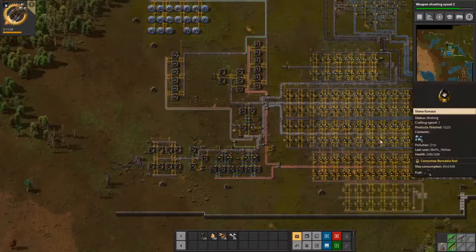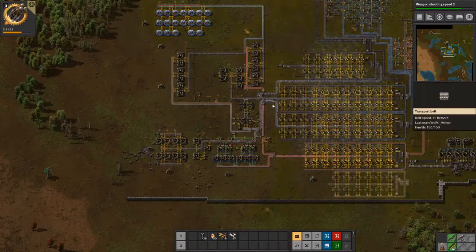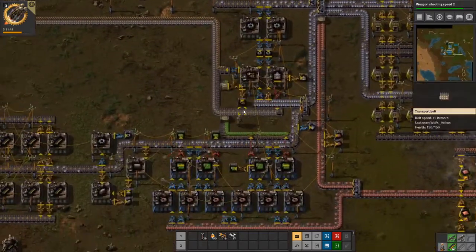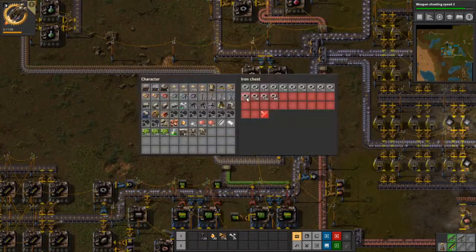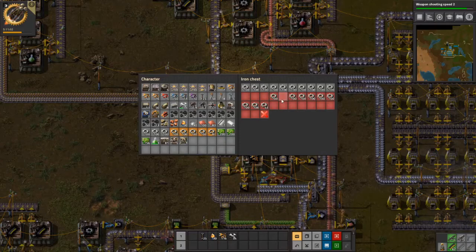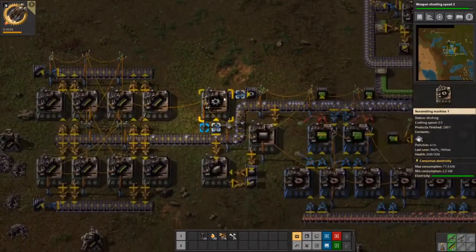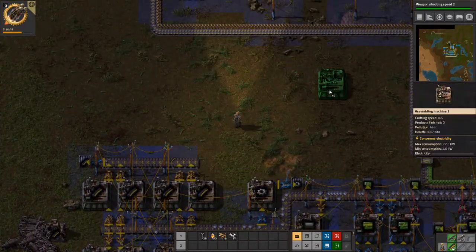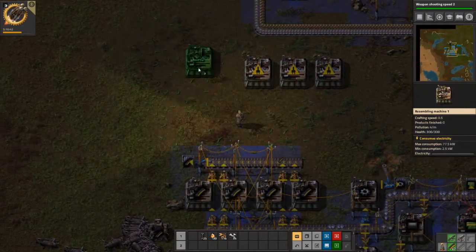I'm not really liking the iron flow that we got. With what we're making, we shouldn't be burning through this much iron plate production, but it sure looks like we are. What I could do is I could just manually feed a setup — I think that's advised. I will set up this right here for now.